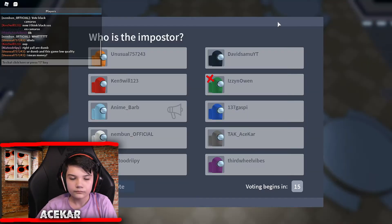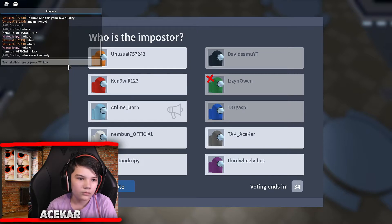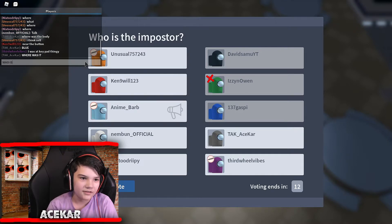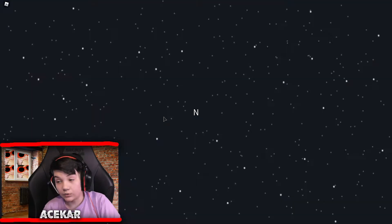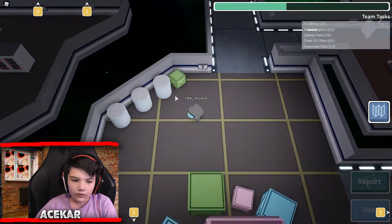Green just got dead. Anime Barb called it — where is the body? Anime Barb, oh no. I don't know, I'm just gonna click vote. We're gonna vote blue. Okay, I'm just gonna continue with my tasks. I really want to be an imposter though, because I want to see if you can use vents like in the other Among Us videos.